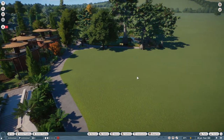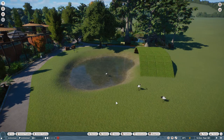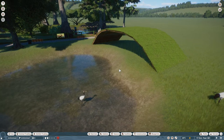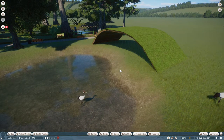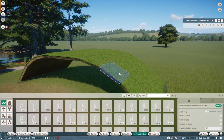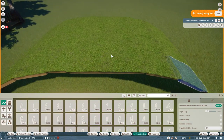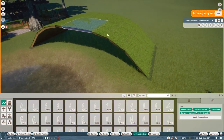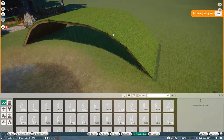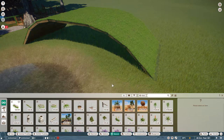Let me load up my first save point and show you my rough plan for this habitat. At the time of building this I'd just downloaded the new DLC - the conservation pack - which gave me some new animals and quite a few new scenery pieces. I've started using them here. This piece - a grass roof panel - I've been waiting for something like this for a long time. It comes in two different sizes.